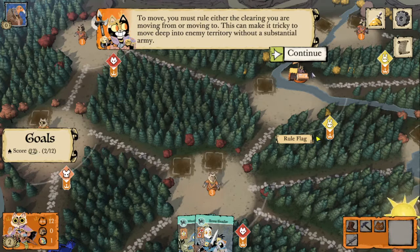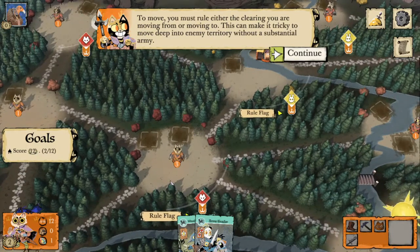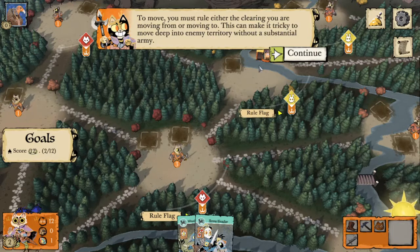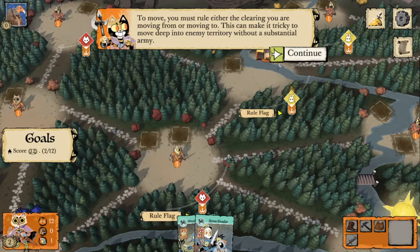We've ruled this clearing and this clearing, but it would be fine if we ruled just one of them — the move would still be possible. If a different faction ruled both of these clearings then that move would not be allowed.